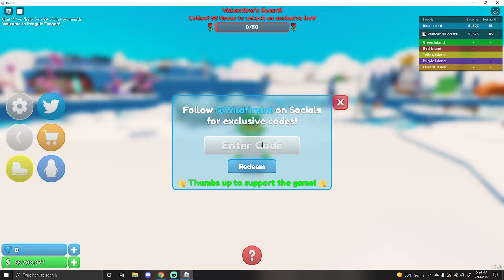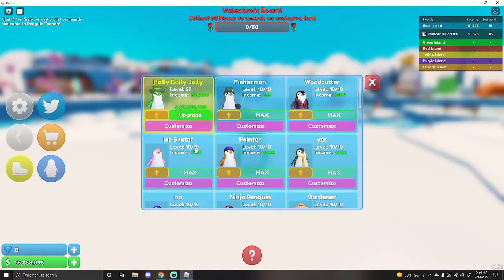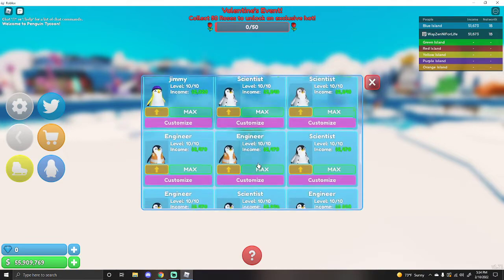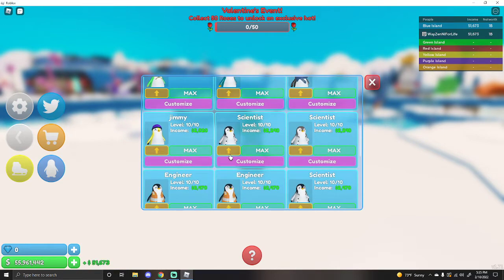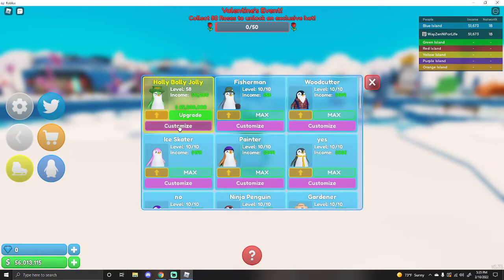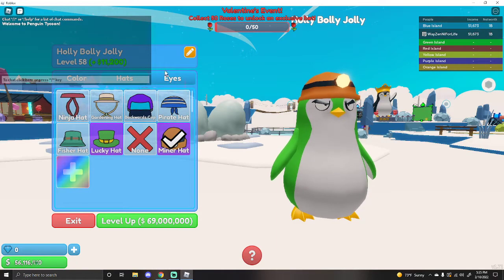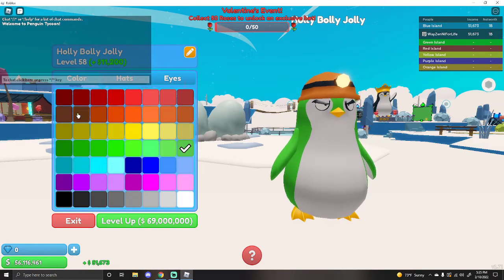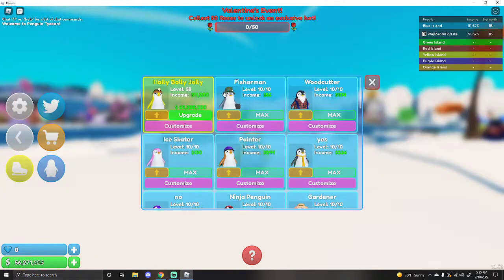I want to see what I get. Miner hat! Okay. If you go here, you can customize any of the penguins that you own. You can level them up. All mine are leveled. So I'm going to go to Customize, then Hats — Miner hat — and I'll change the color. Okay, that's good.